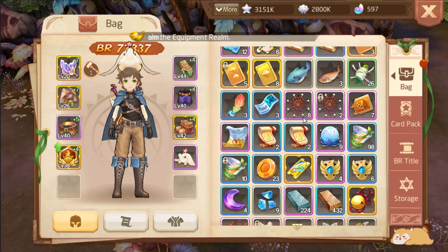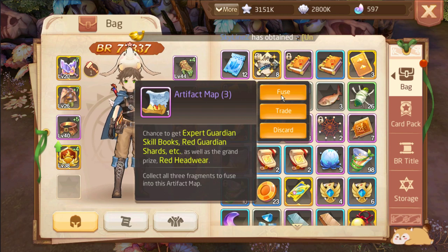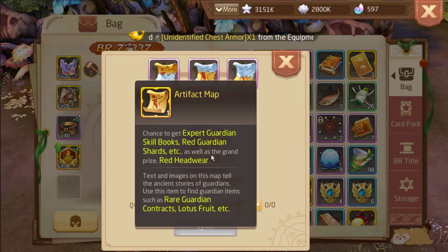Now let's use our Artifact Map. Looks like we need 3. Still need 2 more. Take this one.